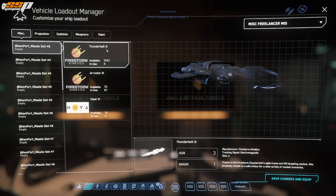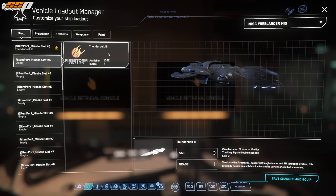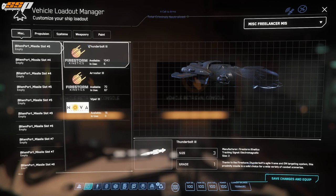Let's go ahead and load this up. One thing that's different from the previous patch is as soon as I make a selection — we've got Thunderbolts, Arrestors, and Vipers — I'm going to choose the Thunderbolt. And as soon as we move on to the next slot, we now only have the choice of Thunderbolt. Did my other missiles just disappear? No — and let me show you what I mean. If we go back and unequip the Thunderbolt, we've got our choices back.